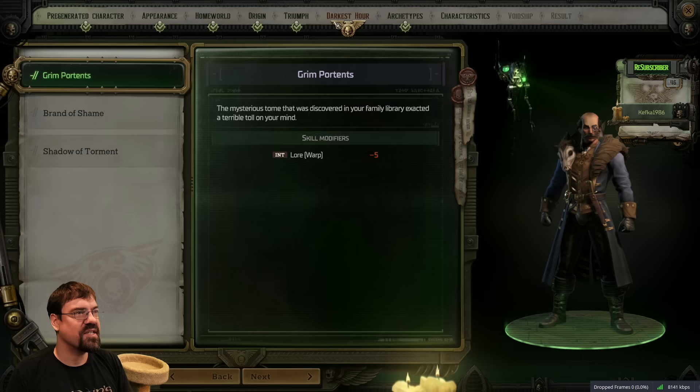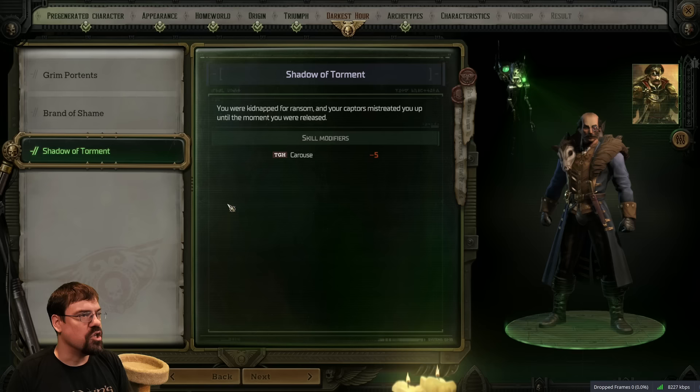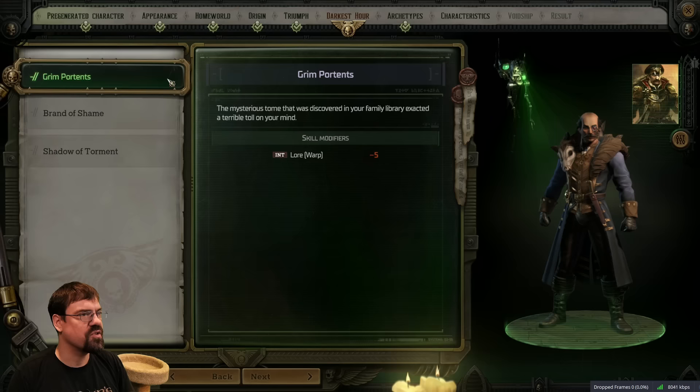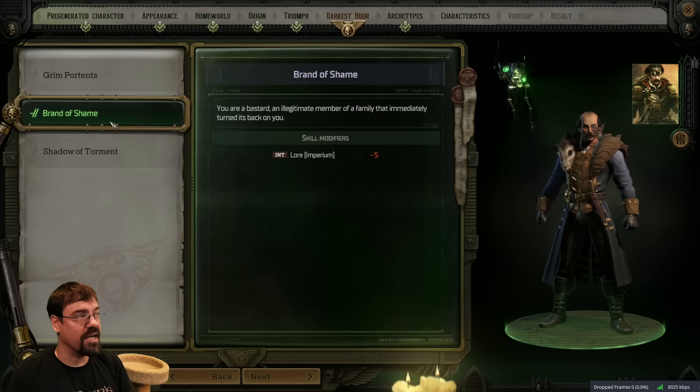Darkest Hour. 'The mysterious tome that was discovered in your family library exacted a terrible toll on your mind' - Lore Warp minus 5. 'You're a bastard - an illegitimate member of a family that immediately turned its back on you' - Imperium minus 5. 'You were kidnapped for ransom and your captors mistreated you up until the moment you were released' - may give access to new dialogue options. I like the idea of being a noble bastard, but we might come back and revisit this.